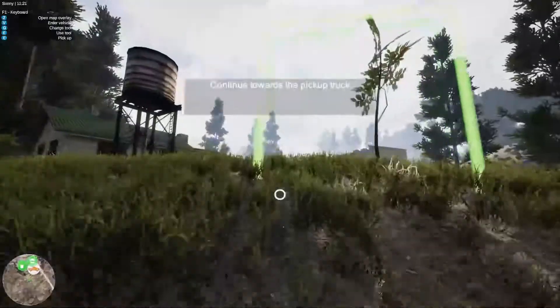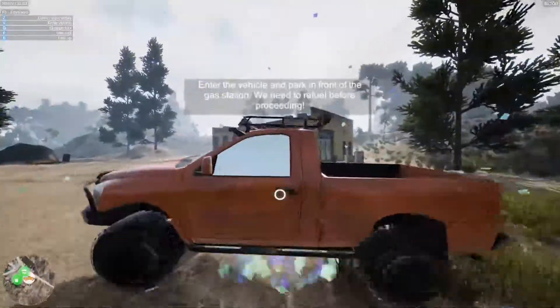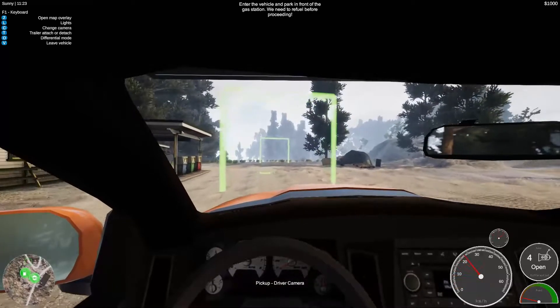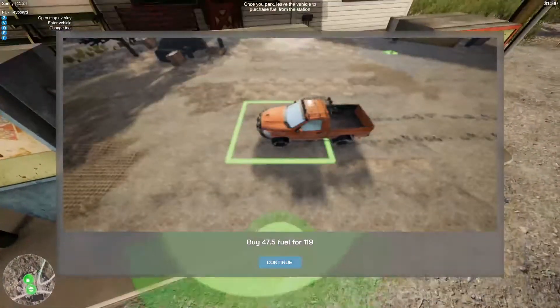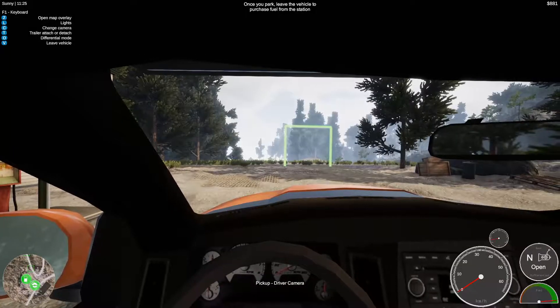Continue towards the pickup truck — there it is. Back in front of the gas station, we need to refuel before proceeding. V to get back out, continue by that fuel, hop back in and continue.